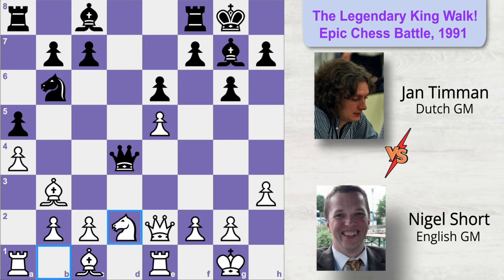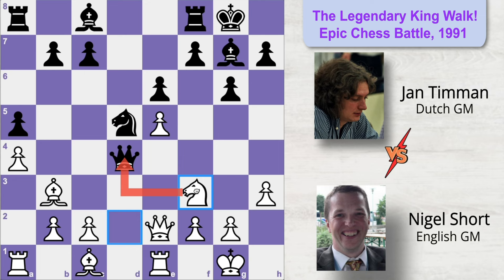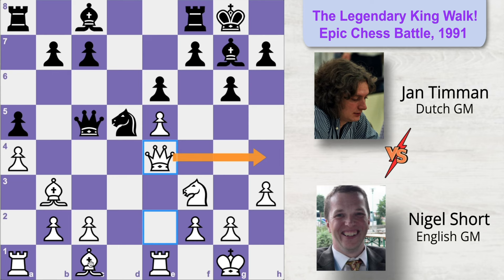Black plays knight to d5, centralizing his knight and preparing to play e6 followed by bishop to d7 to develop his other bishop on an open diagonal. White plays knight to f3, attacking Black's queen and providing extra protection to the pawn. Black moves the queen to c5. White plays queen to e4, planning to move his queen to the king side and eventually exchange Black's dark-squared bishop, which is the only defender on Black's king side territory. Black senses danger and plays queen to b4, offering an exchange of queens, but White immediately refuses with bishop to c4.